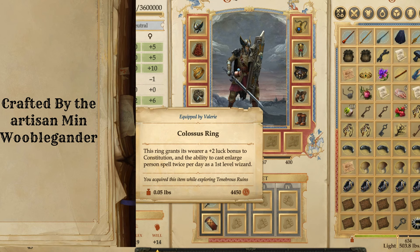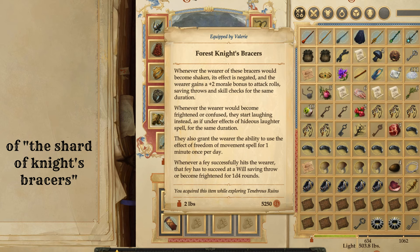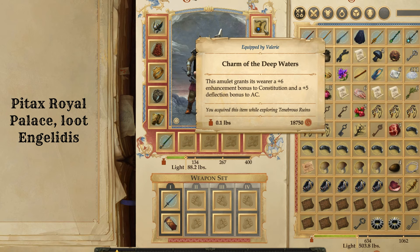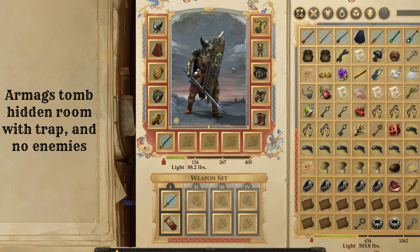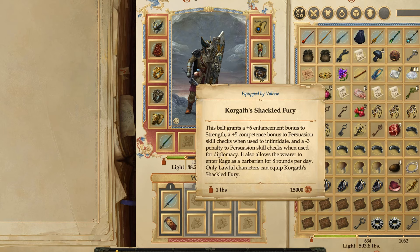If you enlarge Valerie or use a Wand of Lead Blades, her sword will deal two d8s of damage instead of one d10 — a pretty nice increase. For bracers, I use Forest Knight's Bracers — they're pretty good because you're going to be fighting quite a bit of fey in this game. For the necklace, the Charm of Deep Waters: plus six enhancement bonus to constitution and five deflection to AC — a very nice amulet. This goes really well with Korgath's Shackled Fury, which is your belt — it gives you a plus six enhancement bonus to strength, a competence bonus to persuasion skill checks, synergizes really well with the build, and gives you the ability to rage like a barbarian.